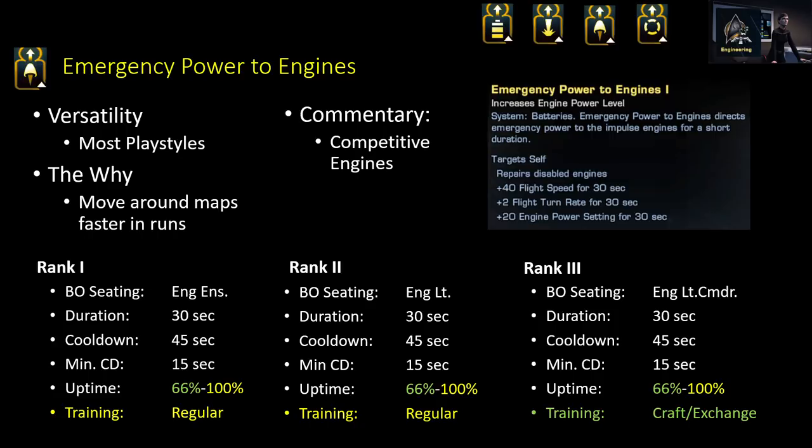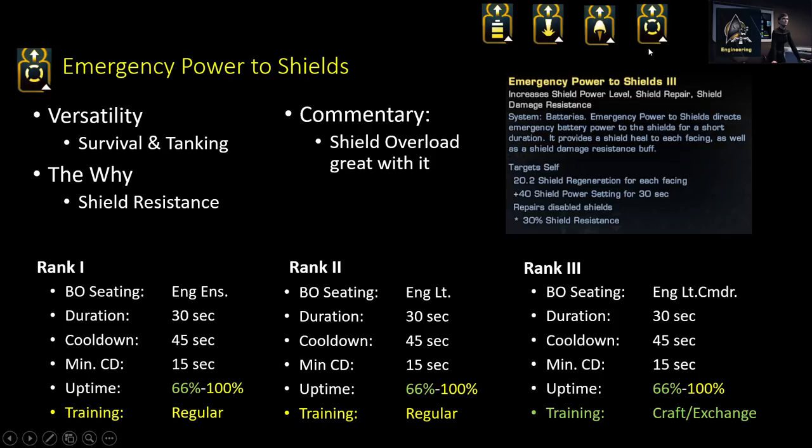As a Tank Captain, I recommend Emergency Power to Weapons with Emergency Power to Shields, especially if you use a Starship trait called Shield Overload, which makes Emergency Power to Shields extremely powerful and gives you a ton of extra survivability. Emergency Power to Shields by itself already has a very high amount of shield resistance. That's really the main reason to use it — it gives a substantial amount of shield resistance on your Starship.